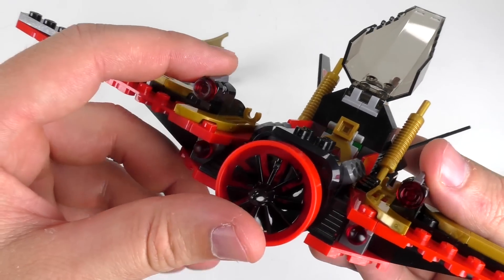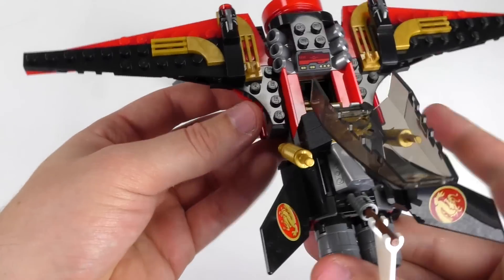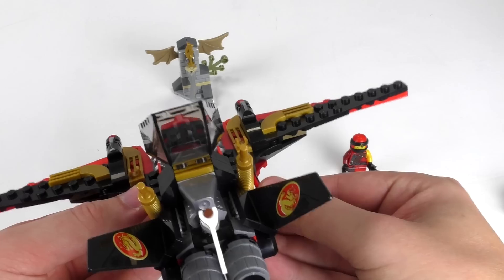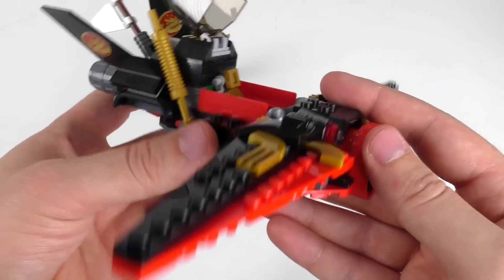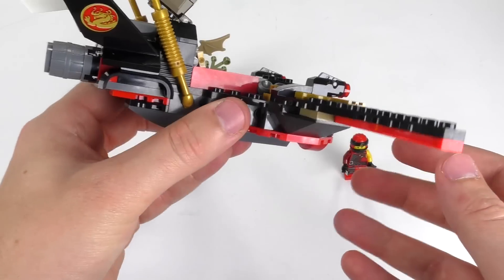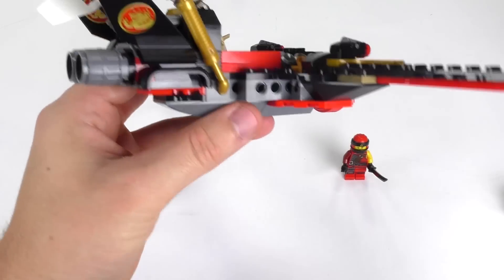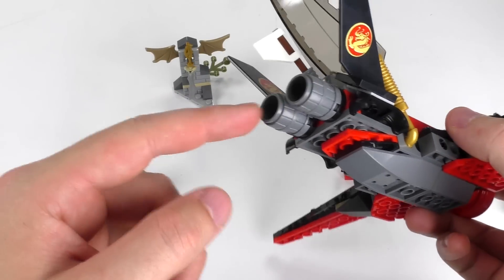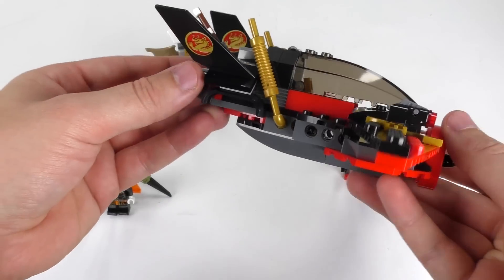For the weapons functions, there are two stud guns on the top and two spring-loaded shots sticking out. Sometimes you accidentally shoot them off — but yeah, they're well hidden. The only problem is this is kind of the best place to hold the plane from, and you might accidentally shoot them off because they stick right out over here.